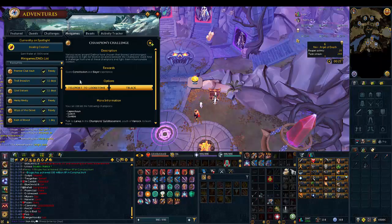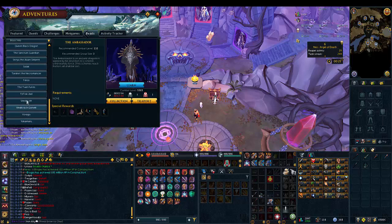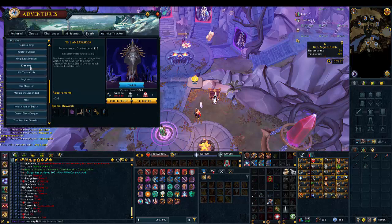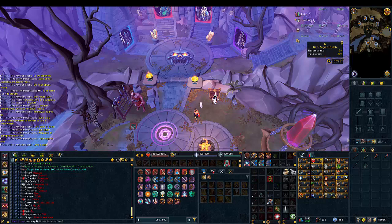We've spent quite a bit of time at Armadale today and yesterday — we're up to about 1100 KC. We got a few drops: a chainskirt which we leveled up for four components, a buckler, and some boots, and we got seven components total.